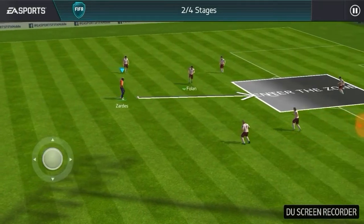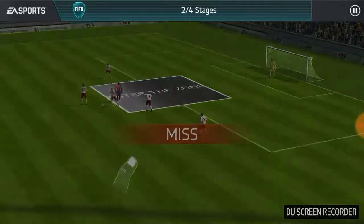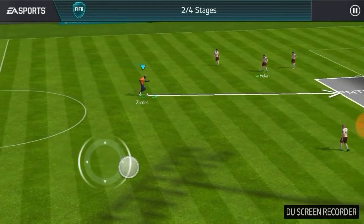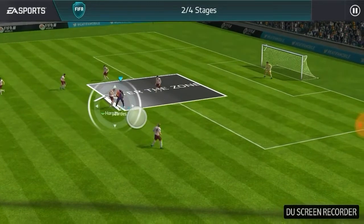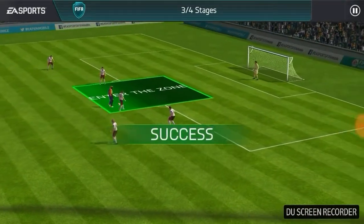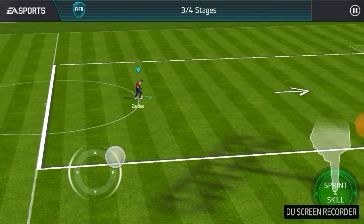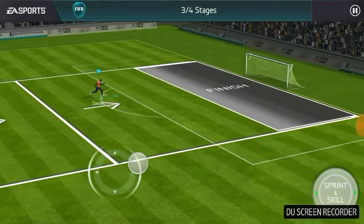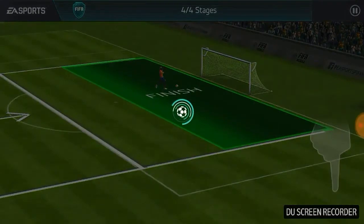Passing into the zone - enter the zone. It wants us to enter the zone. I got confused, but we got in there. Sprint to the end - now they give us a sprint button, and finish. Success, four out of four complete.